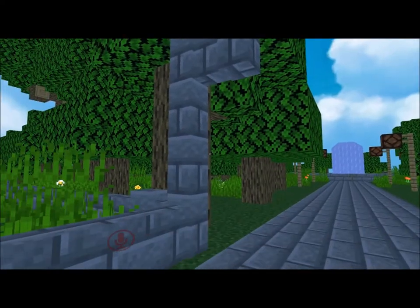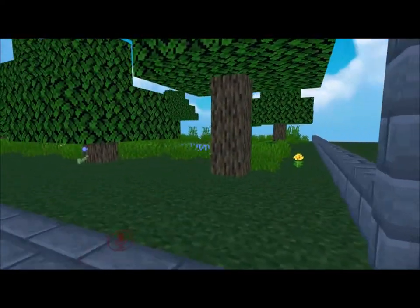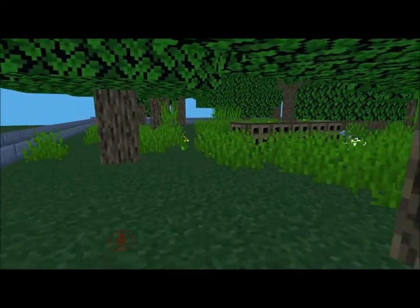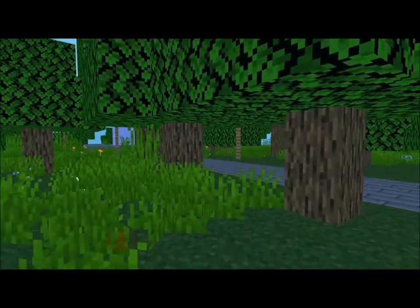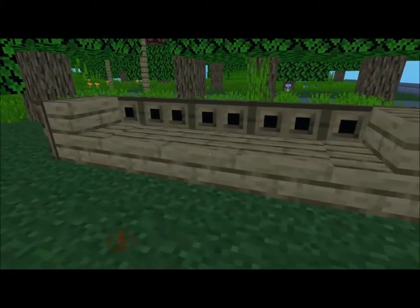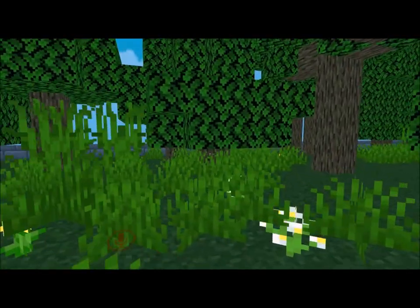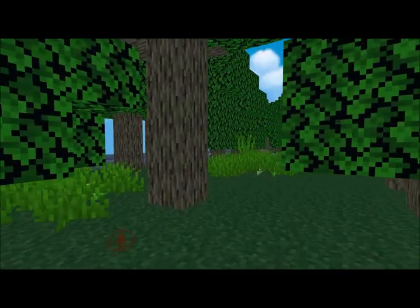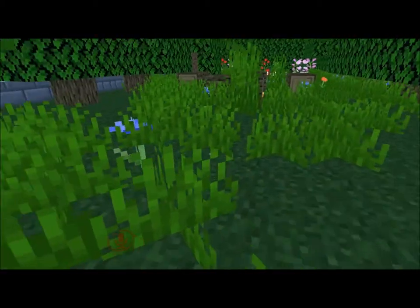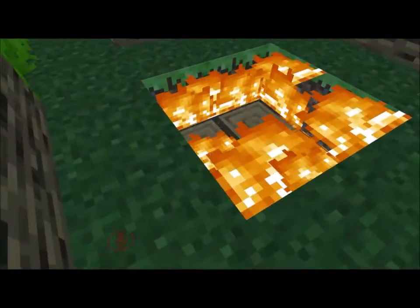That's pretty much what it is. If you go back in this part, the trees block you from getting to the other part, so you can walk all the way down and through in here. They made a bench — it doesn't have the sitting option, but a bench here and a bunch of trees, grass and flowers. It's literally like walking through a Minecraft world. And a campfire.